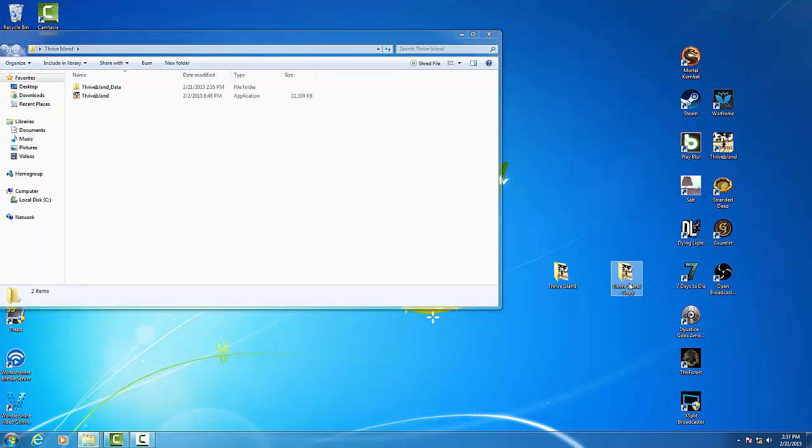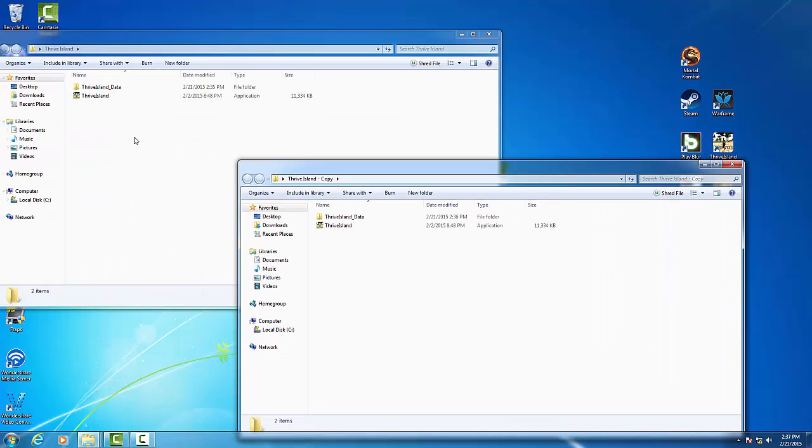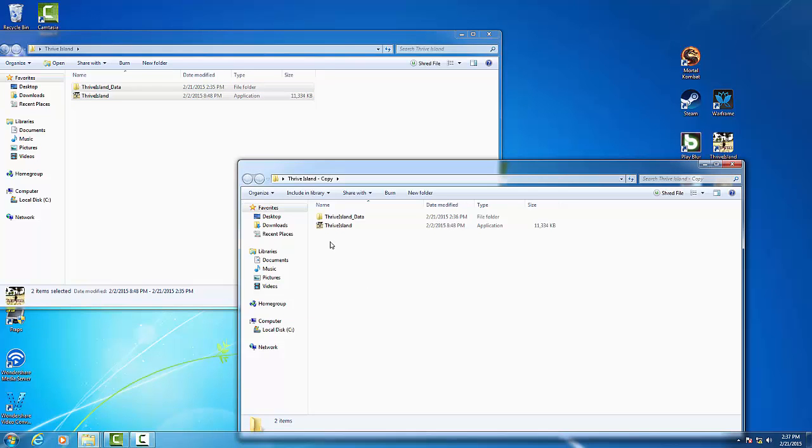We'll move it to the side and then we'll open our old one. And then this is what we're going to do: we're going to copy these files over. Copy, and then we go to our old game and we're going to paste them right on here.